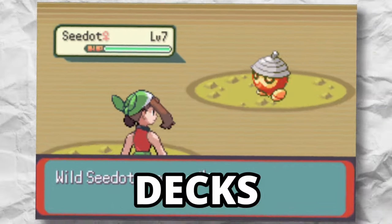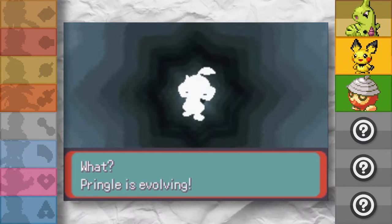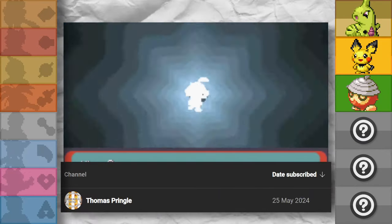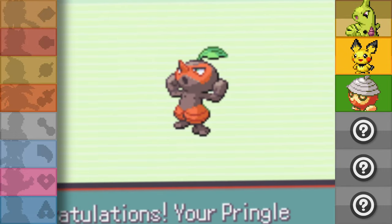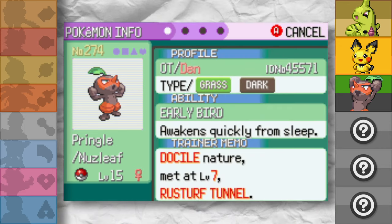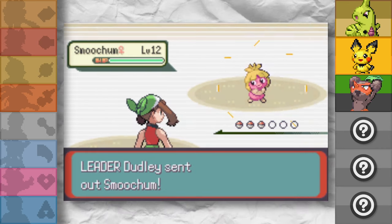I proceed down Route 116 to shiny hunt in Rusturf Tunnel, hoping to get something that can deal with ice types effectively. Not exactly what I hoped for, but I guess our hand has been dealt. We call her C. Pringle and then evolve her straight away into a Nuzleaf. With our new ice type counter, it was time to take on the first gym leader of the run, Roxanne — who I'm calling Dudley.